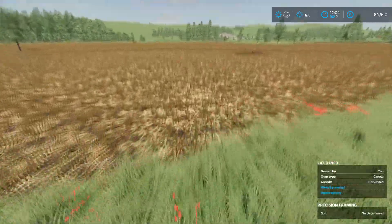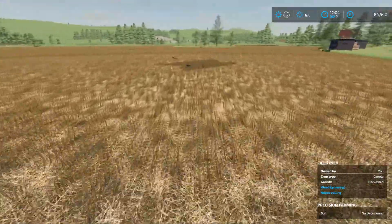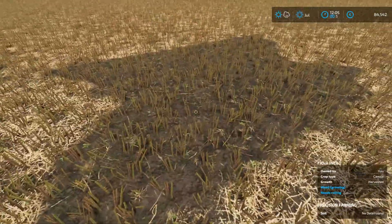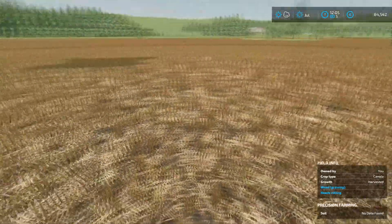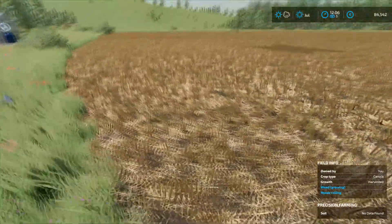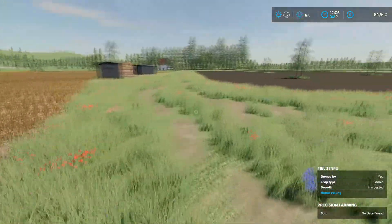Now this field here we haven't done anything with since the harvest last time - that was where it didn't spray the chaff stuff out the back. So this field we are actually going to mulch, because we did remember the other time that our John Deere mower has a mulching option, so that is one thing we're probably going to do today.